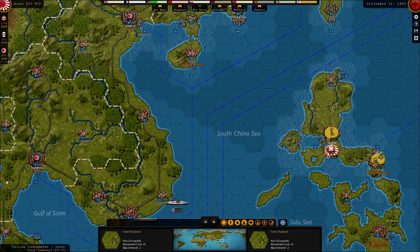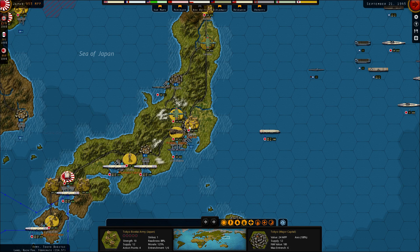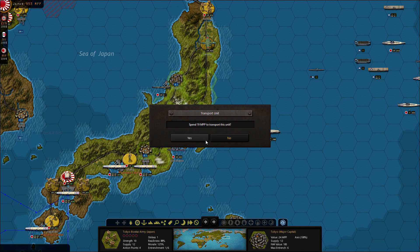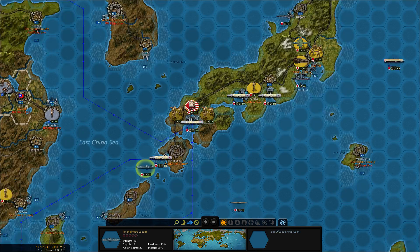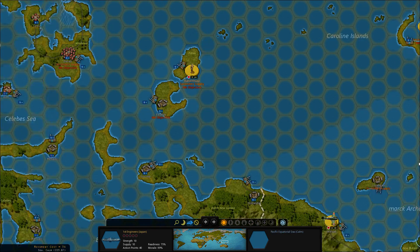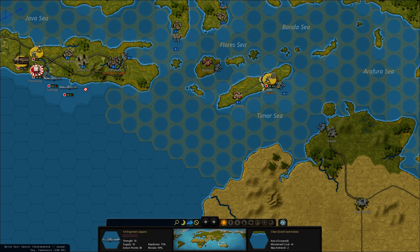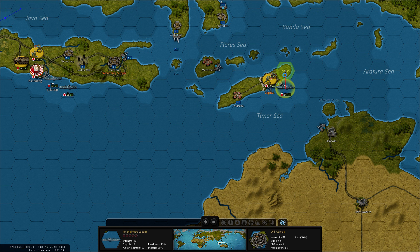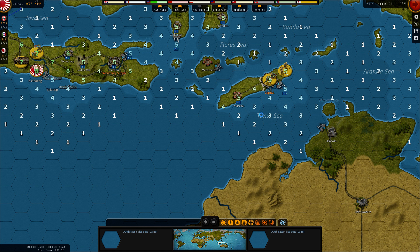Maybe it's not the transport we need — maybe it's the amphibious. But let's just get the transport now. Let's see where we should go — that's also transport we should get.